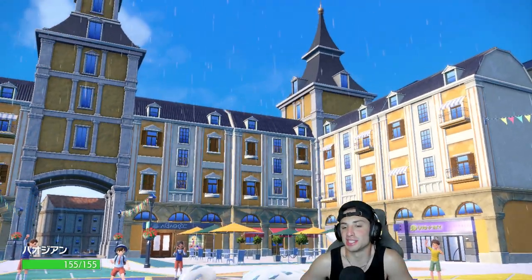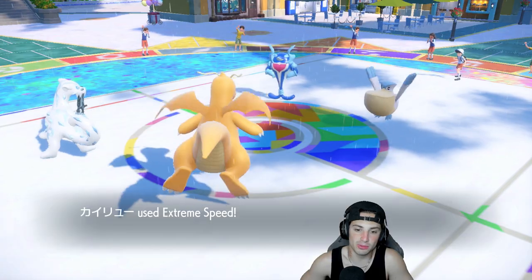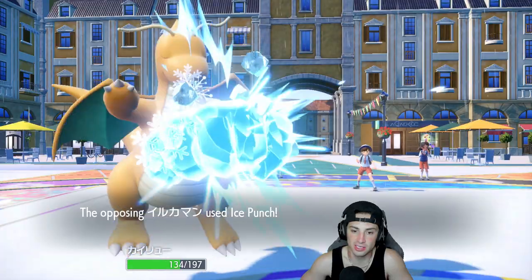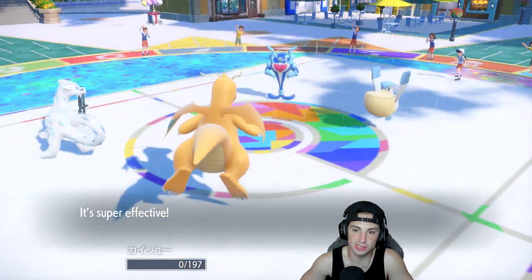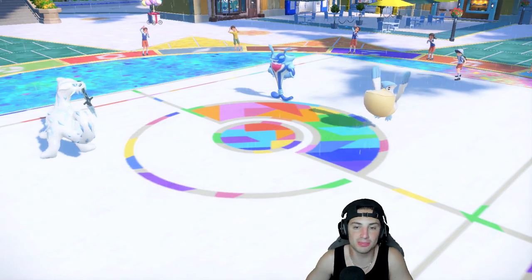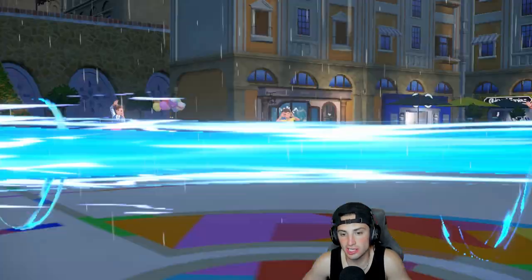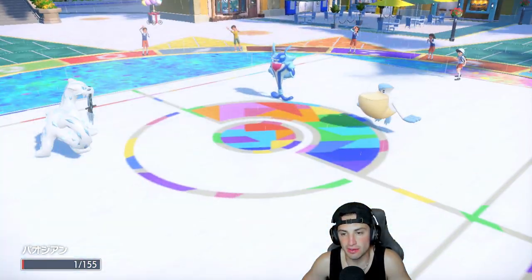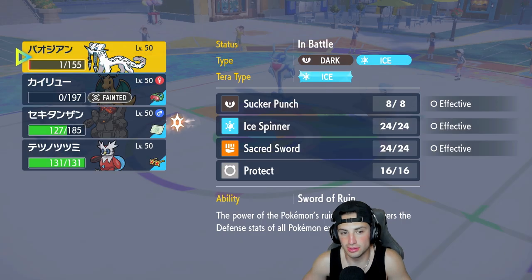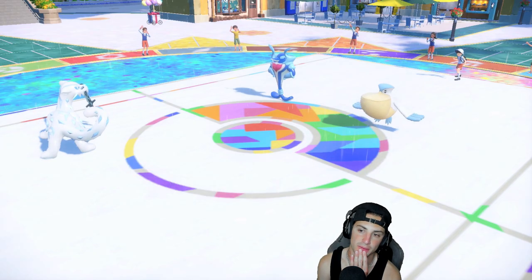I'll swap into Chien-Pao — if I have to use Focus Sash I will, and I'll E-Speed Palafin down. Getting rid of Palafin for Chien-Pao is a solid trade since Palafin is their big attacker, especially with Pelipper on the field. We hard swap, E-Speed goes first, but we don't even get half on Palafin — kind of sucks. Ice Punch flies and KOs us. I think Sucker Punch could potentially KO Palafin.